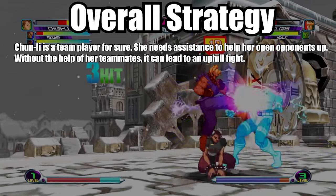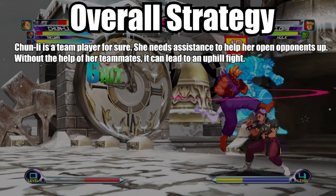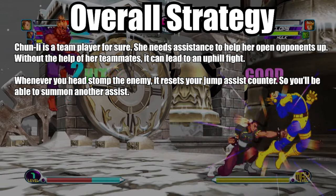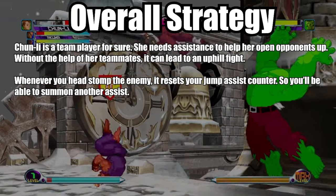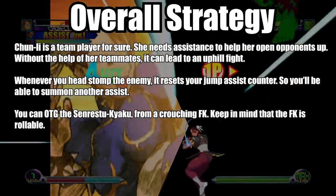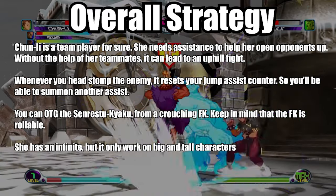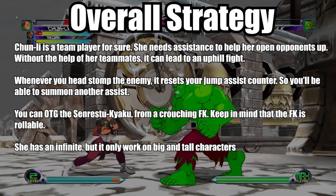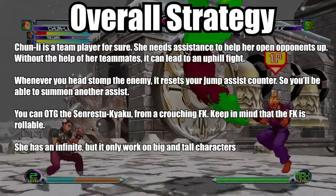Chun-Li is a team player for sure. She needs assistance to help open opponents up and without the help of her teammates it can lead to an uphill fight. Whenever you haste up the enemy, it resets your jump assist counter so you will be able to summon another assist. You can OTG the Senretsu Yaku from a crouching fierce kick — keep in mind that the fierce kick is rollable. She has an infinite but it only works on big and tall characters. Whenever using Chun-Li as an assist, make sure to use the beta one which is the fierce kick spinning air kick.